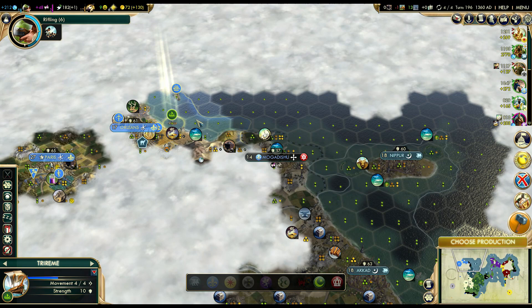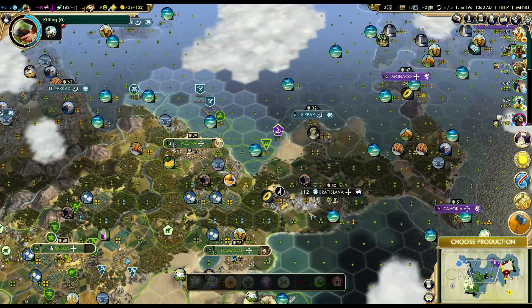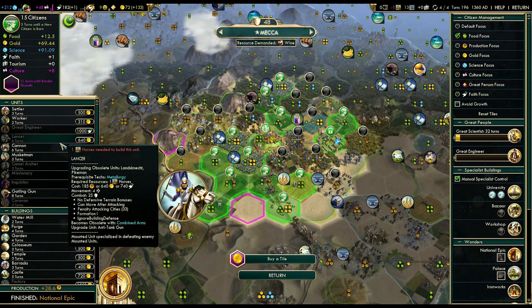And then when you try to get your second worker going, do you build a second worker, or do you buy it? I mean, stealing is always very cool. If I can't steal one from a city-state, then I usually just build it. I sometimes buy a worker if I get a lot of money from deals, but if I don't, I just train it.